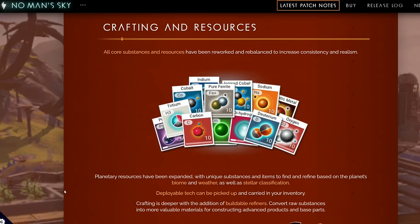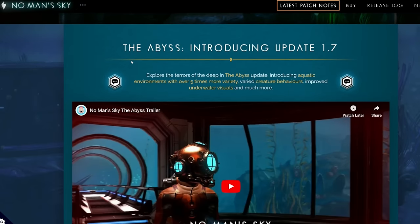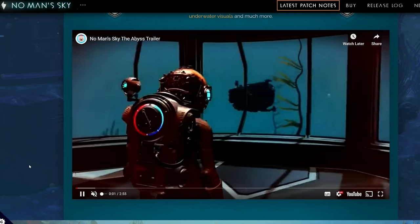After that, the next update that got a gib was the Abyss update, which I mentioned earlier. Let's hit play on this one.